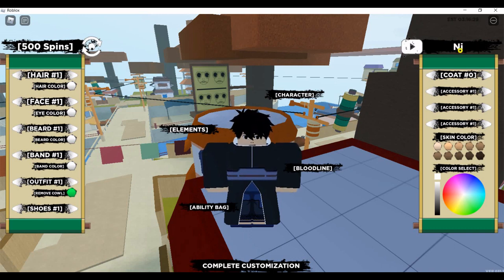Code number two is: capital N, 'nice', capital E, 'epic', exclamation mark at the end — so 'NiceNiceEpic!'. Code accepted. I already have 500 spins, but you guys should go ahead and put those in — they give you a good amount of spins.